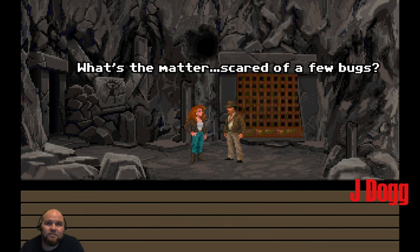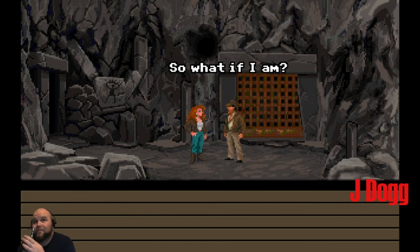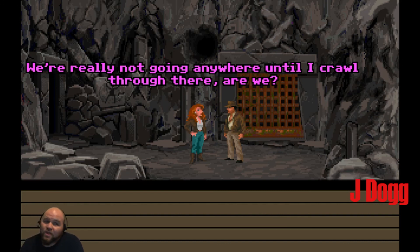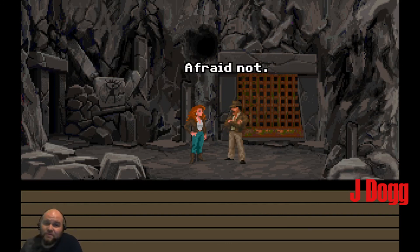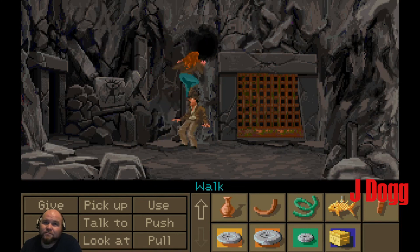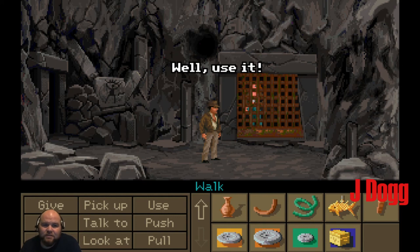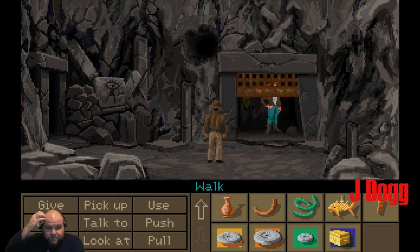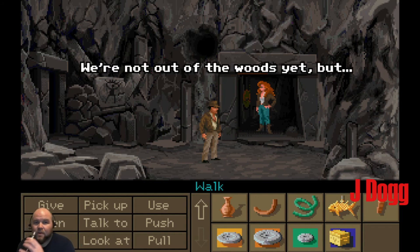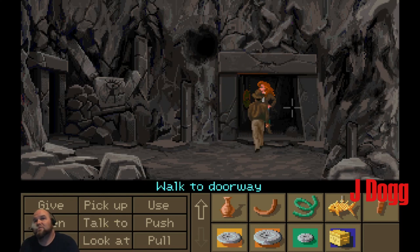So what if I am? Not even a little bit. Afraid not. Watch those hands, Buster. We're on your foot. There's a pulley on this side. Well, why don't you pull it? We'll use it. Okay, hang on. Let's get on through here.